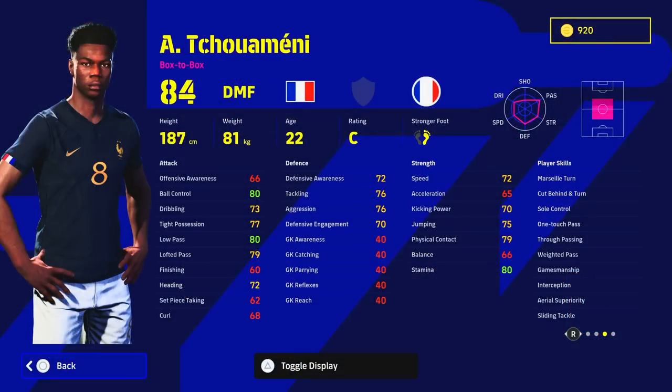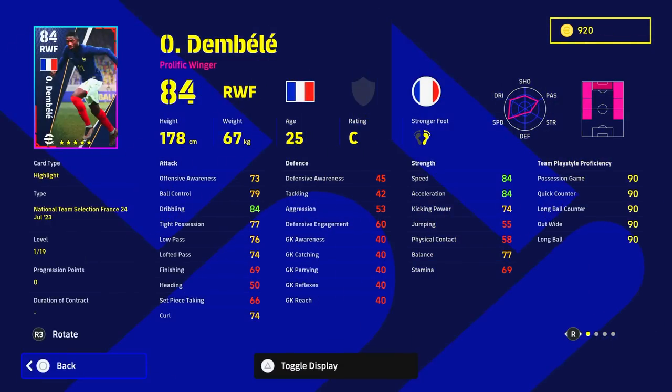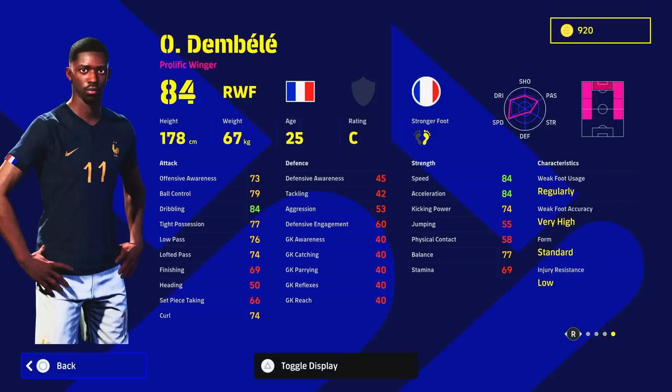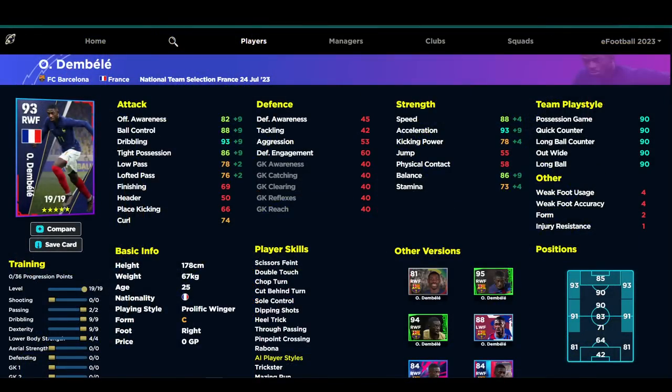Moving to the highlight package: Moani, Dembélé, and Mbappé. Dembélé is the one I really love — brilliant all-around player with excellent stats and standard form. He has Sole Control, Double Touch, Through Pass, Pinpoint Crossing, and Early Crosser, making him the complete left or right winger. You can play him as left mid, right mid, left wing, right wing, or prolific winger. He's also very good at crossing — boost up his agility, dribbling, and dexterity and they'll get into the high or mid 90s, with ball control, balance, speed, and low pass all getting a boost too.